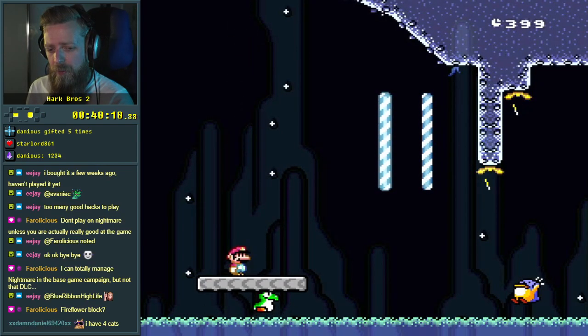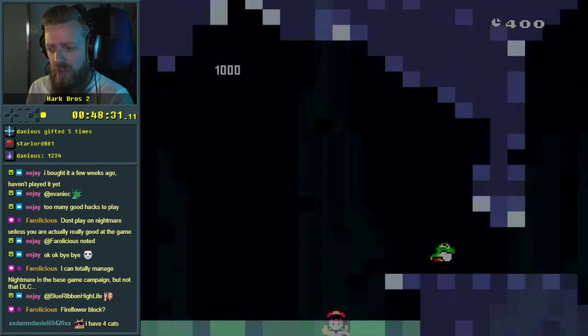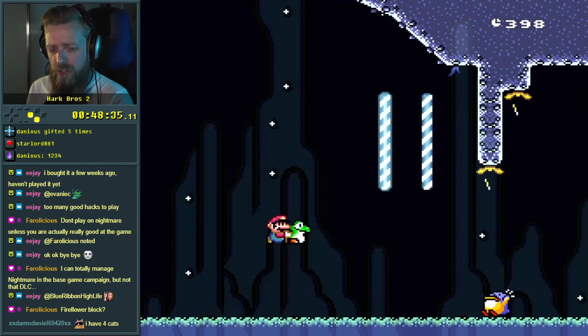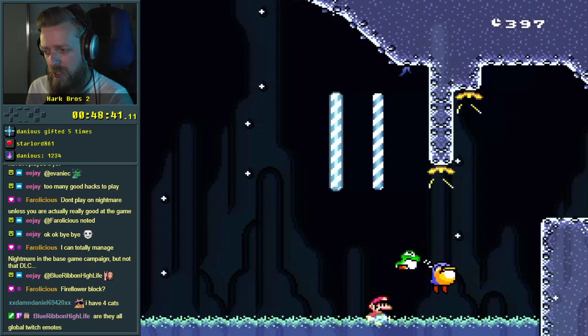Is there a way to do that? Because in order to throw Yoshi, Yoshi is one of those ones where in order to throw him you have to hold right, and if I hold right I lose my speed. I just kind of hooked off to the right.